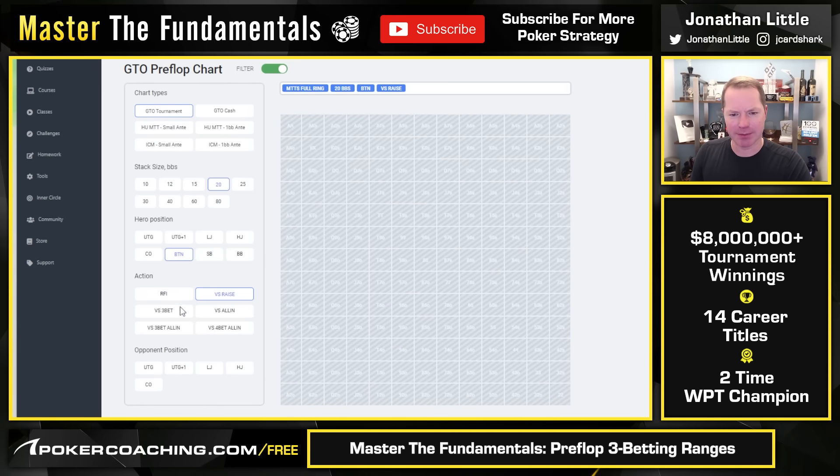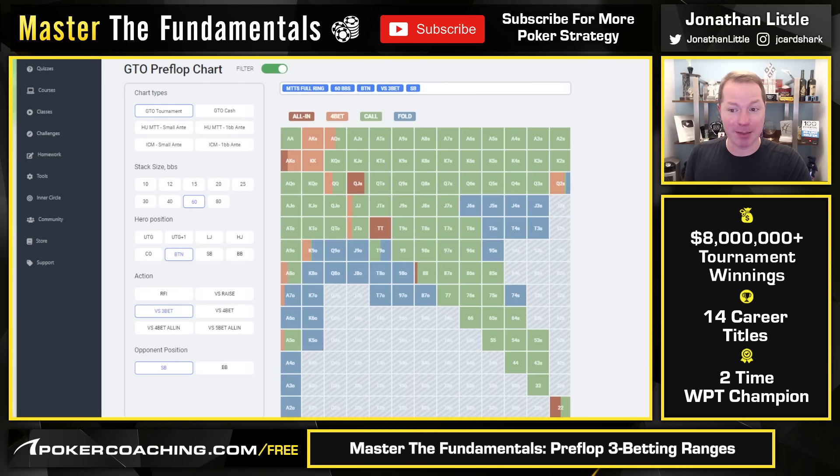At 20 big blinds deep versus a raise from the button, you're mostly jamming because you don't want to 3-bet and then fold to a shove. Also, you don't have much of a calling range because winning the pot preflop is very valuable at that stack depth and playing out of position is tough. Now let's quickly look at button versus 3-bet from small blind, 60 big blinds deep — you're going to call a lot, probably more than you want to.